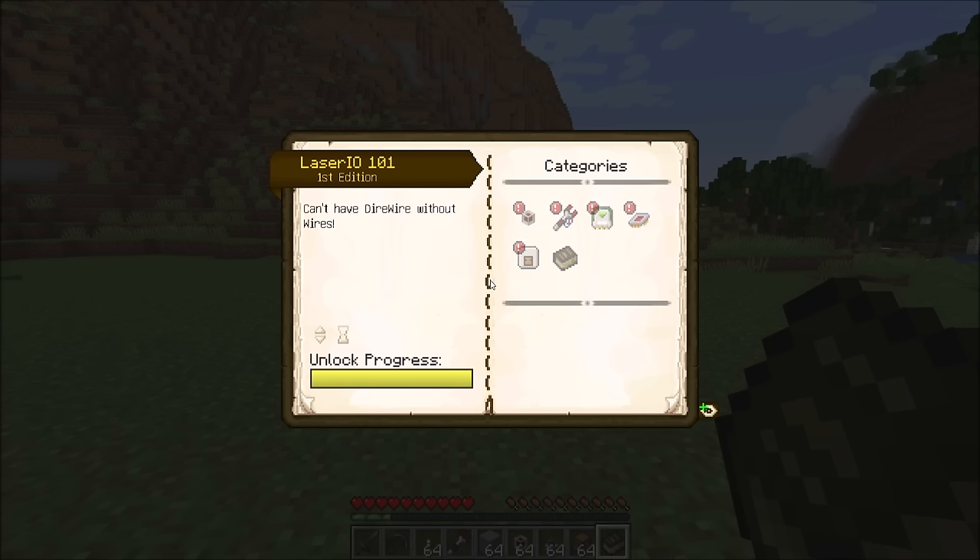Laser.io currently allows you to route items around inventories in a very controlled manner. There are a lot of configuration options and a lot of things that you as the player get to control about how items get routed. It's now available on CurseForge. It's also in the Direwolf20 pack, though that version is a little old but will be updated soon. Once this version is stable, I'm going to start adding fluids, then RF/energy-based transportation, then redstone control, at which point the mod will be pretty much done. It comes with a Patchouli book so you can read all the details.